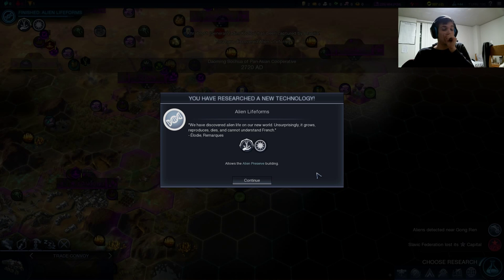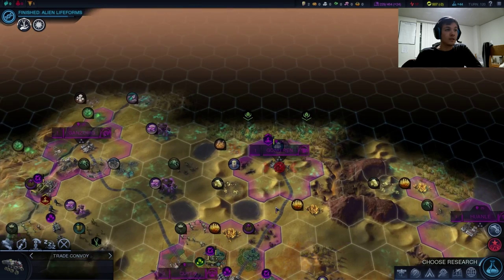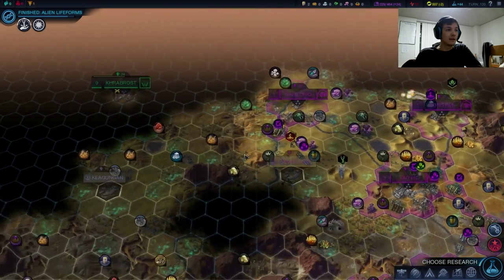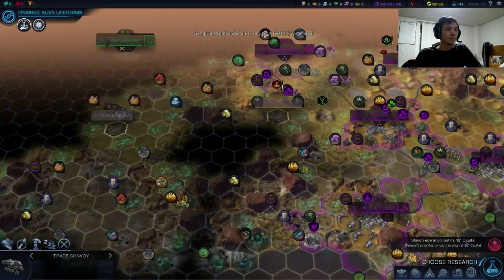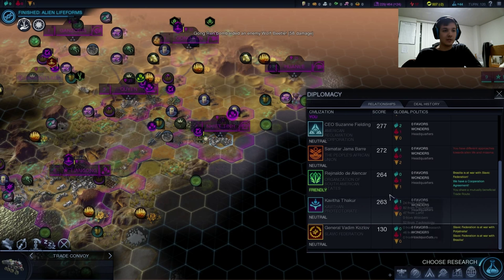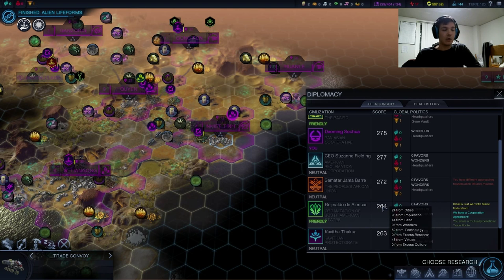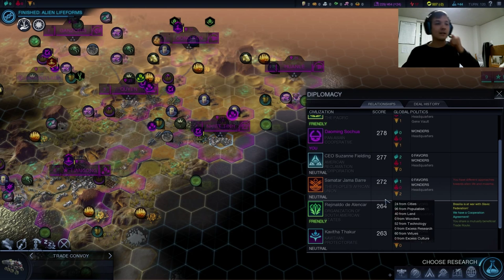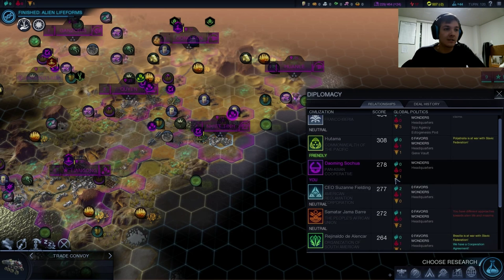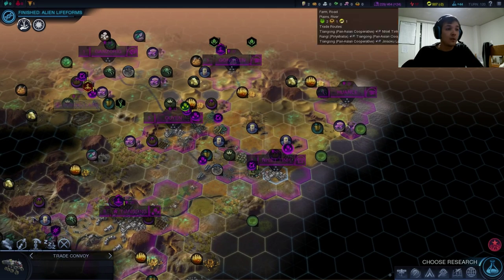Brasilia just got wrecked — it grows, reproduces, dies, and cannot understand French. Brasilia took it and they're starting a new city down here, so Brasilia must have just jumped up some in the scores — 264 points. I'm sure that'll go up once they actually found that city down there. We're sitting nicely at 278. We do have two players above us which are going to cause us some trouble as the game goes on. Hopefully we'll just outpace them.